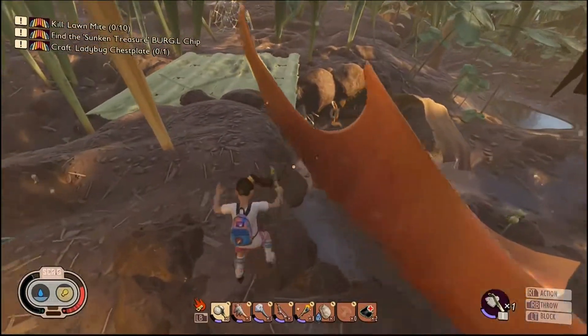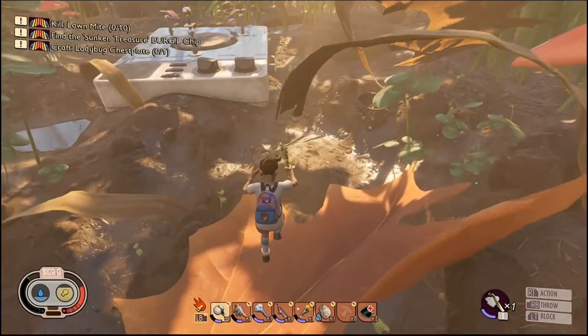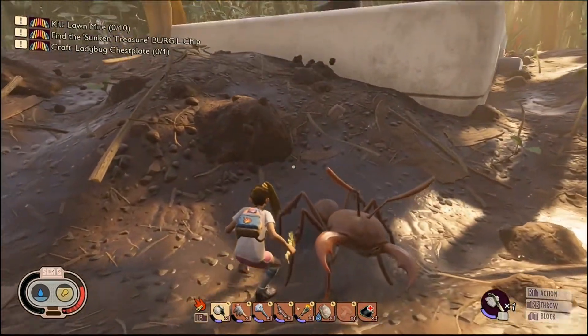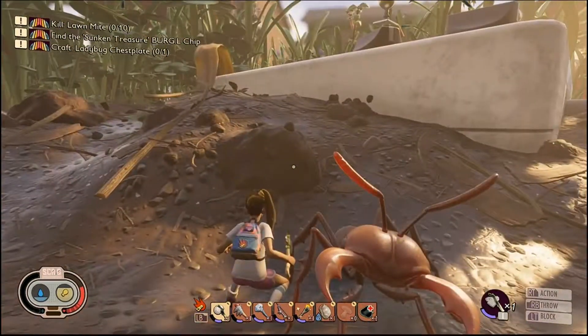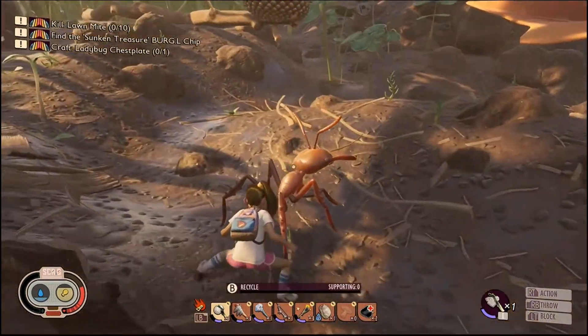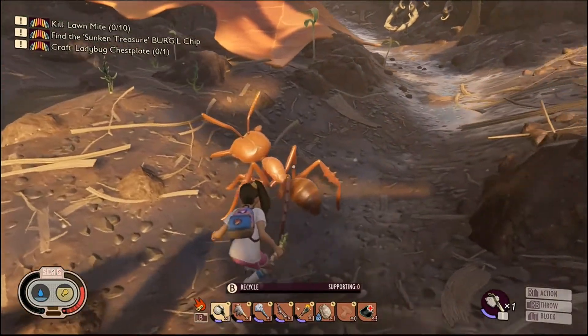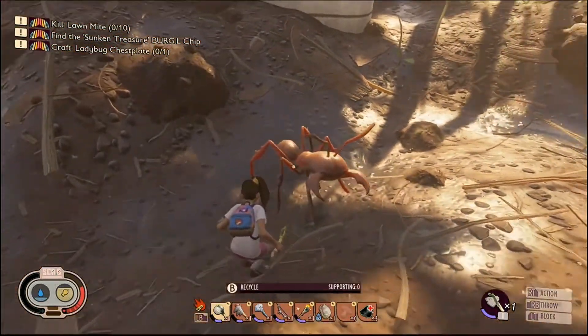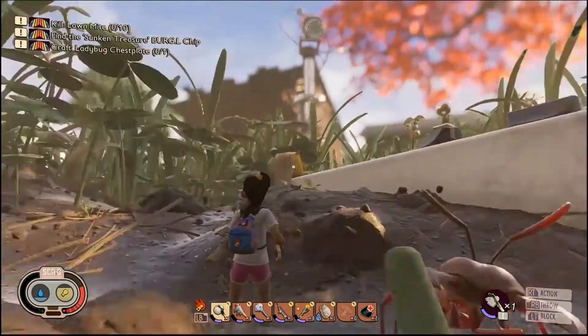Next thing you want to do is grab a soldier ant. Now these guys are super much more stronger, but the special part about them is that you can get those ant mandibles right there if you can see that. That is the best part about it. This is the model of it — I know it looks pretty cool.